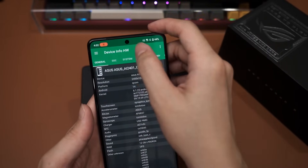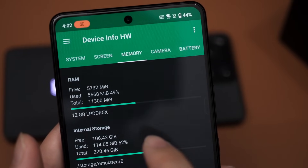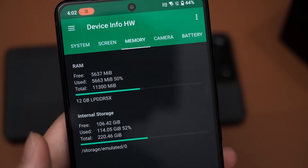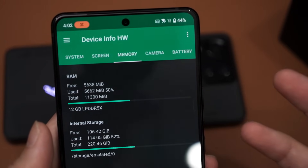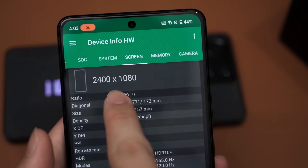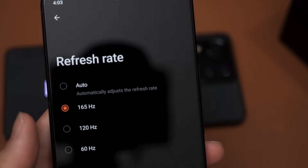Same specs as well — the storage is a bit smaller but it's still running the Snapdragon 8 Gen 3. As you can see, SOC Snapdragon 8 Gen 3. And for the amount of RAM, this is less because it's the non-Pro version, so we get 12GB of RAM. Still plentiful, honestly speaking. The storage is 256GB, whereas the Pro Edition is at 1TB and 24GB of RAM. The screen is 1080 by 2400 at 165Hz refresh rate.